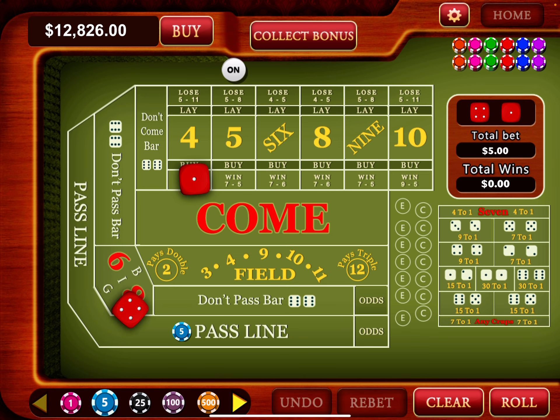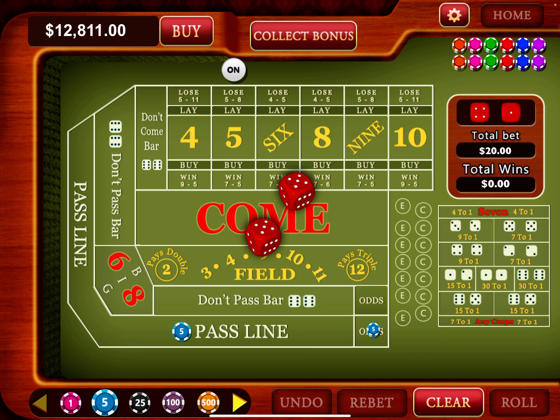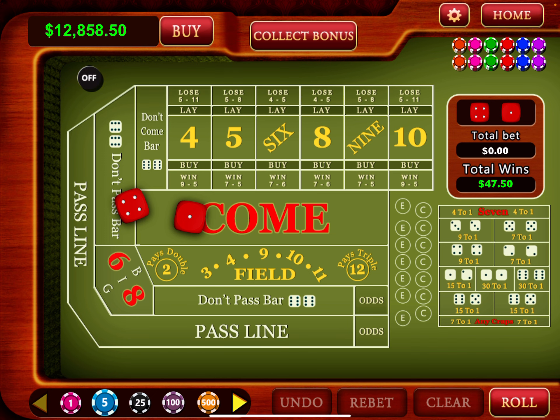When increasing odds it has to be an even number — so six, ten, sixteen, or twenty. I've got two units odds on the five — roll. Rolled a nine, then a four, then a two, another nine, an eight, and a five — we won. I caught up and now I'm at $858, so I'll go back to one unit.